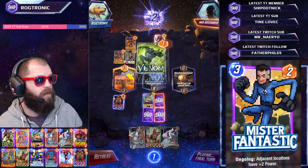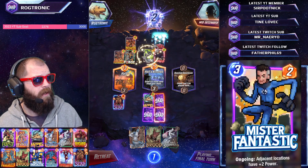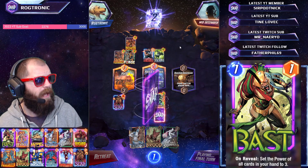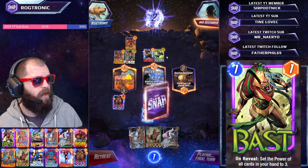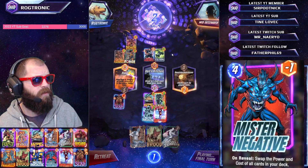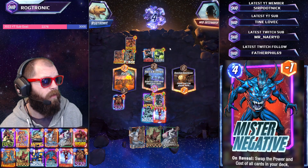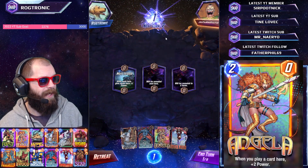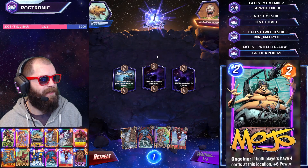Deadpool into Venom - okay, I think we could be all right. Venom actually ruins our Mojo - wow, I completely misread what they were going to try. But we still managed to pull it off! Iron Man - we actually do take it down. Awesome victory! They snap on turn one, let's go!